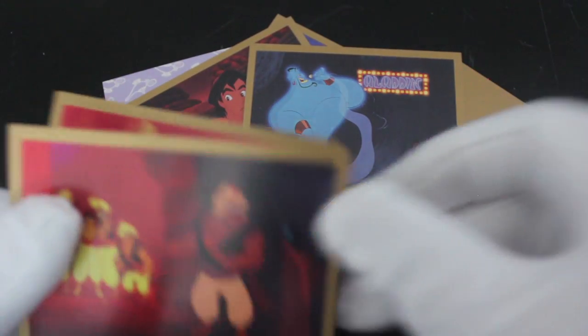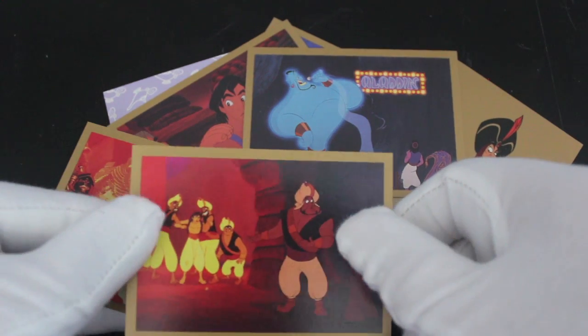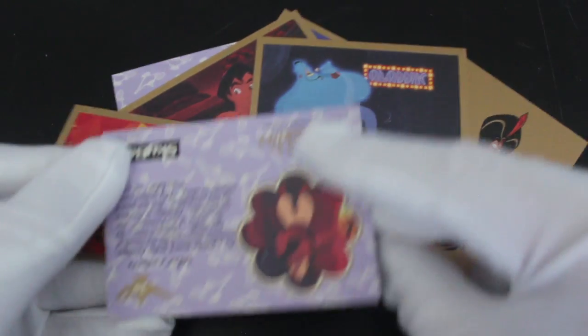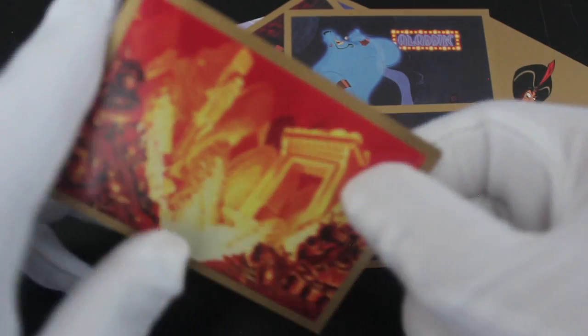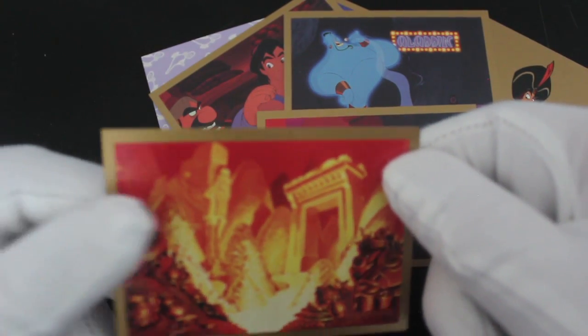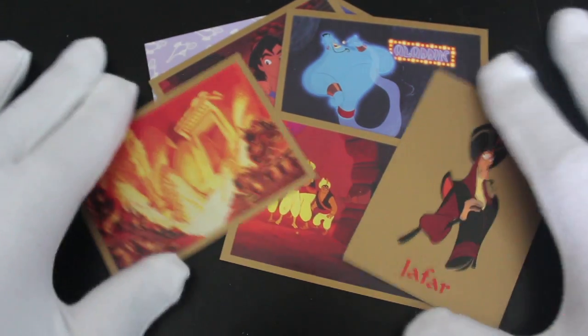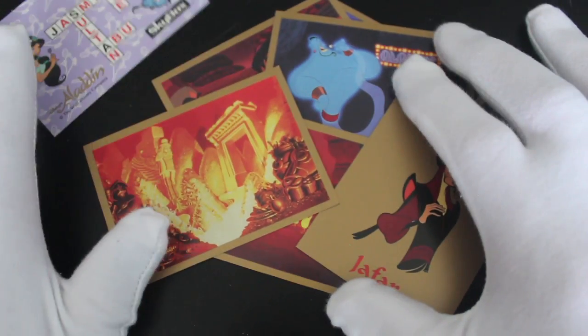Good stuff. And got the gang there trying to get Aladdin. They're going to attack him. They're going to jail him or no. But we all know it works out well. That's the Cave of Wonders, I think, inside there where he finds the lamp. So you've got some colourful character cards there, and even a puzzle card.